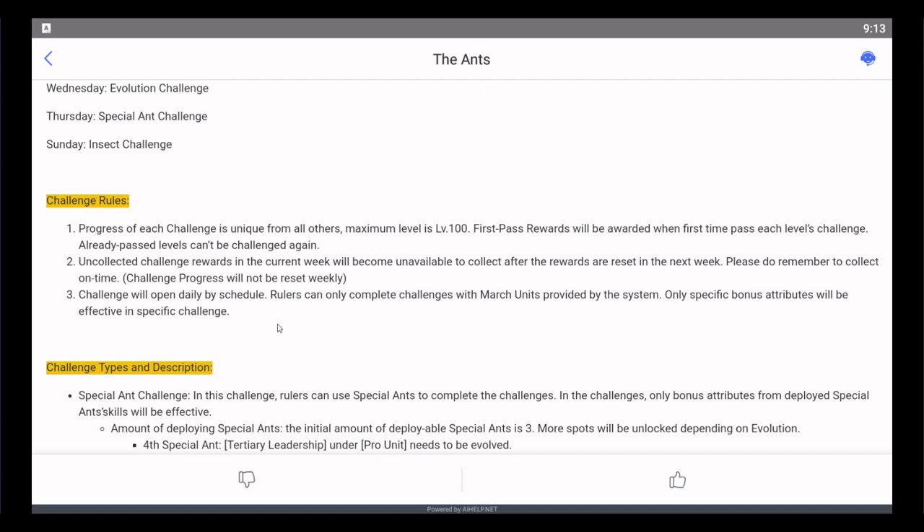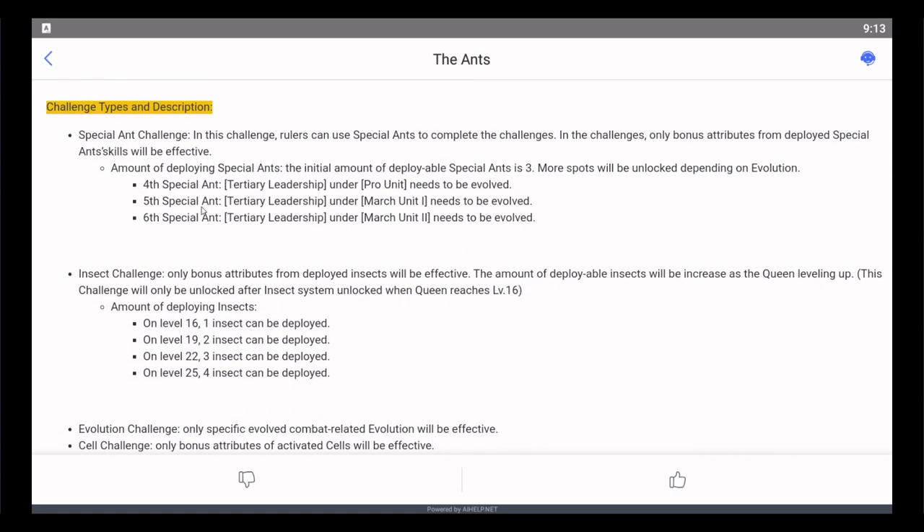Special Ant Challenge: you have three special ants. This shows that you're going to have to focus on March Unit 2 a little bit further than I thought. I still think you shouldn't push March Unit 2 until you're level 25 anyway, because honestly you're not going to have enough special ants. This means you're going to need six special ants maxed — you already have three given to you, so this requires six special ants total. Time your evolutions accordingly on whether or not to focus on March Unit 2.